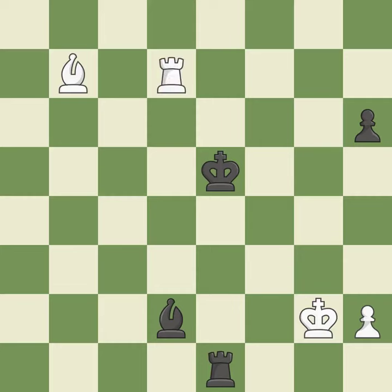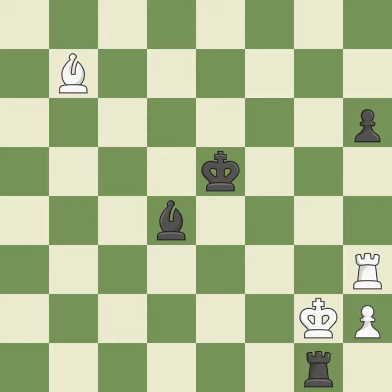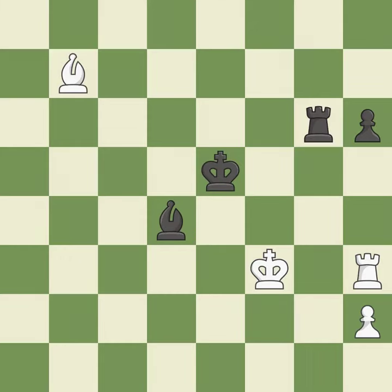This move puts the bishop on a safer square — it is best. The bishop is now in a secure position. This evades the check from the rook — it is forced. This defends the attacked pawn — it is excellent.